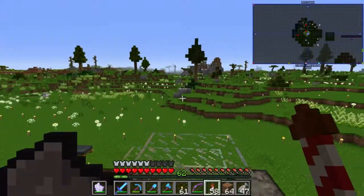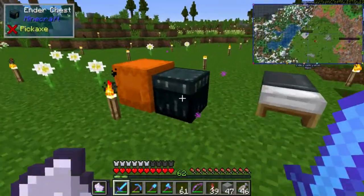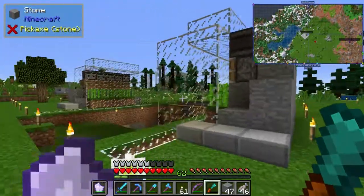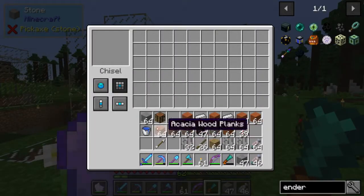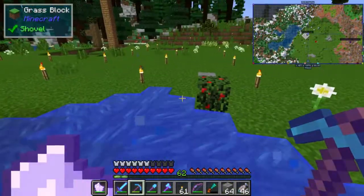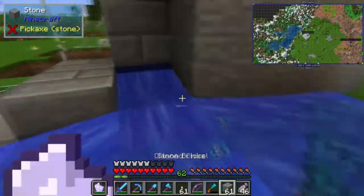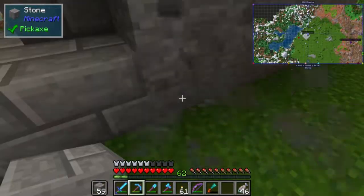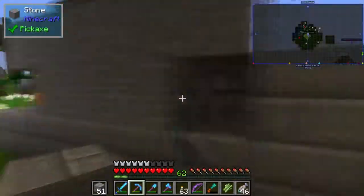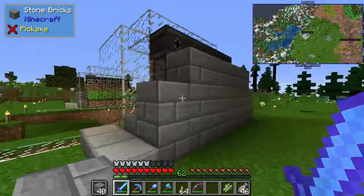Another great thing about these is that it's great to launch off with the elytra. This stone looks kind of ugly — stone brick looks a lot better and it's basically the least we can do. That looks a little bit better, more like industrial.